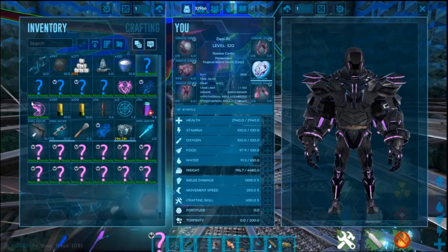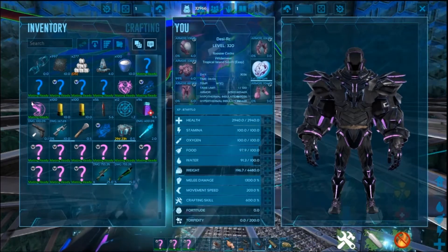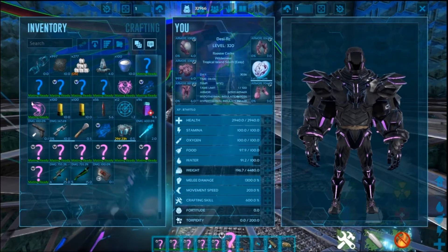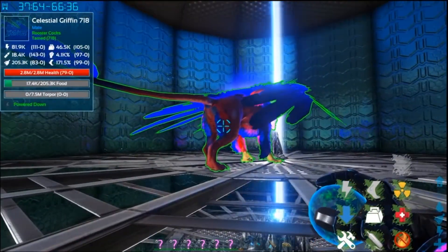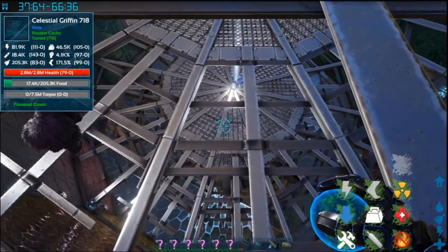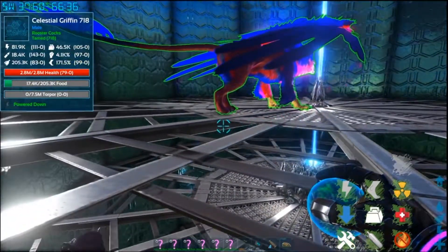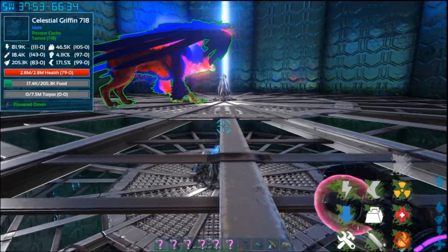I'll get this set up and after I get it set up we will come back. Like I said, we'll do three types of animals at one time — we're going to do celestial griffins, celestial argies, and celestial wyverns. Let me get them set up and then I'll come back and show you what I do.